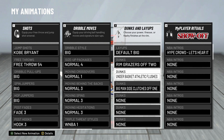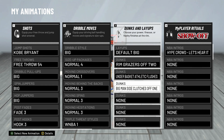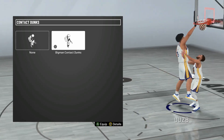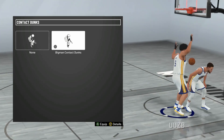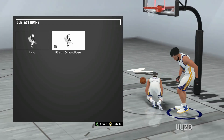Big Man Off One is whenever I'm on a fast break on the 3v3 Pro AM. And then you want to have on big contact dunks from your dunk package. These are crazy — you can get the craziest animations. I get these animations all the time. You're going to want to have this on. It's probably my favorite animations to get.